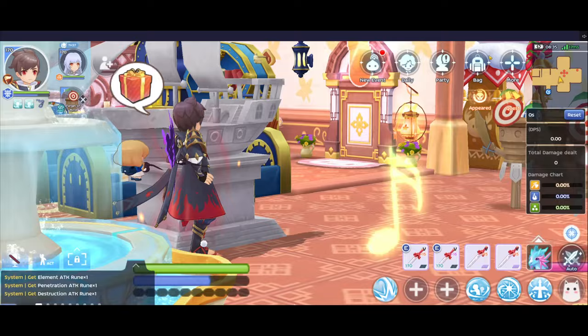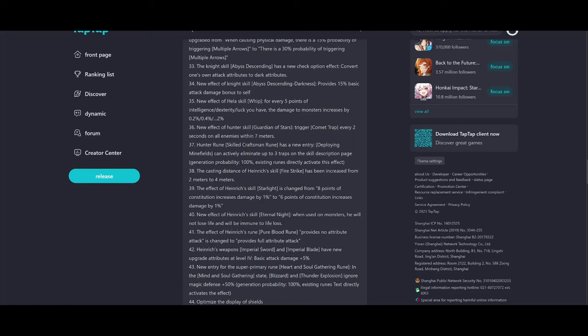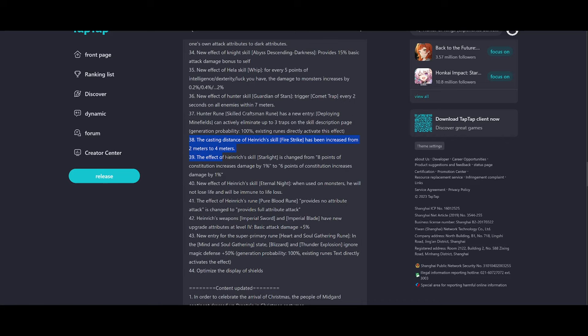I read the CBT patch notes from last week — here we go. I'll put the link in the description later. What I really want to say is that even the devs themselves already know that Henrich is not really good, so that's why they put some buffs in here.